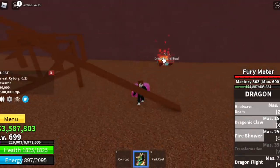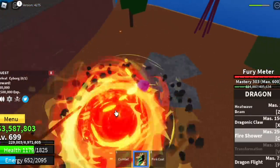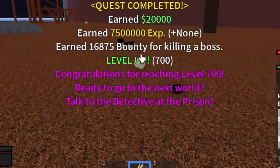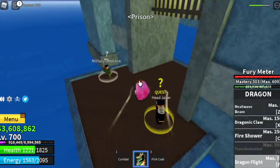Don't forget to defeat Cyborg to make things faster. Defeating him depends on the player — for me I can say it's easy, though he was able to kill me here. Don't worry — we've reached level 700. Congratulations! Go to the detective at the prison for your final quest to go to the second sea.